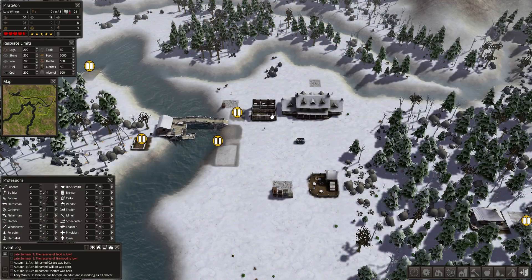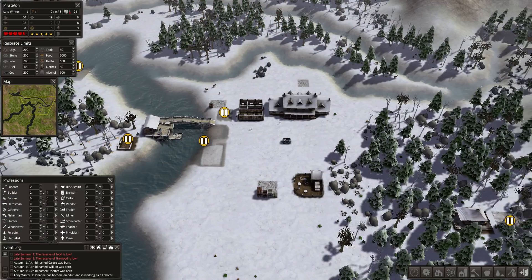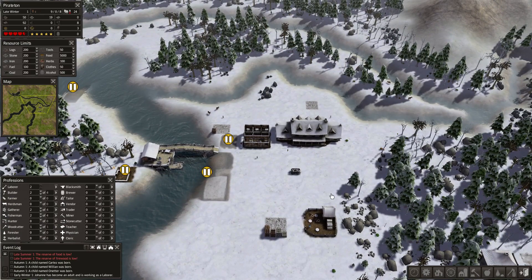Alright, welcome back everyone. This is Everyone Loves Pirates, and we're playing Banished in our town of Piraten. Could have just been Pirate Town, but I know it's hard for me to say — Piraten's easier. Southern drawl slurring works out great.